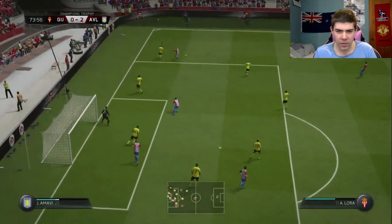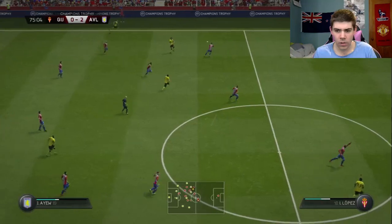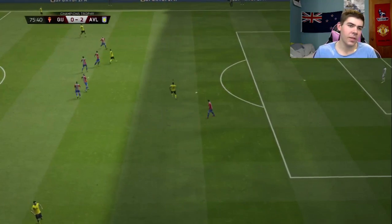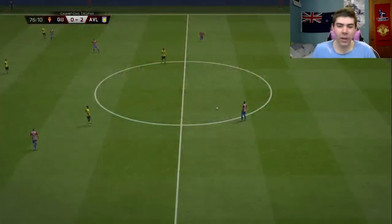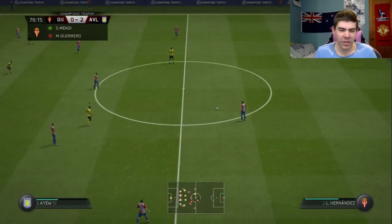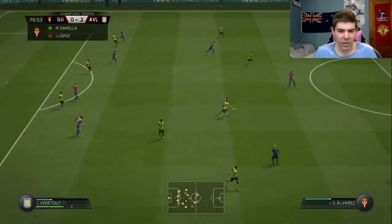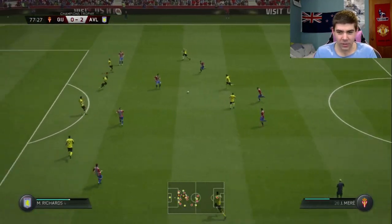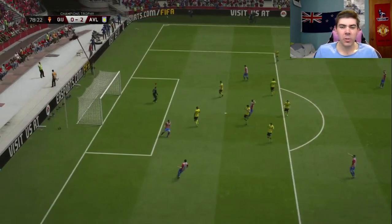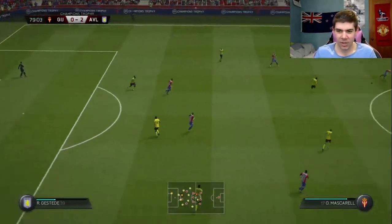Good save there from Mark Bunn — not the greatest of throws though and we've put ourselves in trouble. See, that's why we need someone else, someone a bit more experienced in goal. Jordan Ayew — is he onside? Oh, he's off. He would have been clean through as well. He's playing well this game; his pre-season has been quite mixed. They've botched an opportunity and they can't believe it — look at them, so disgusted with themselves. That was a golden opportunity.